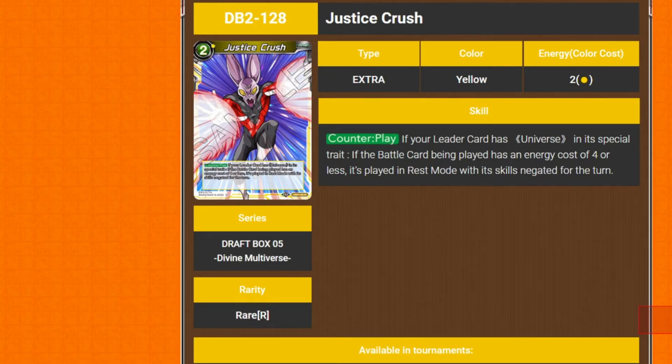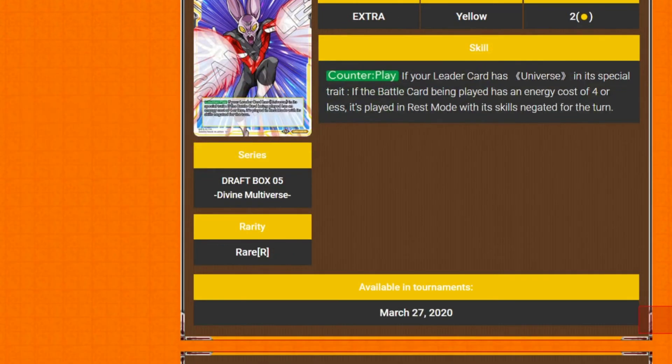Next we've got Justice Crush — 2 cost counter play. If your leader has Universe in its special trait, and if the battle card being played has an energy cost of 4 or less, it's played in rest mode with its skills negated for the turn. I kind of wish it didn't have this restriction — Universe in its special trait means it can go in a lot of decks, but it doesn't limit it from being in every deck.